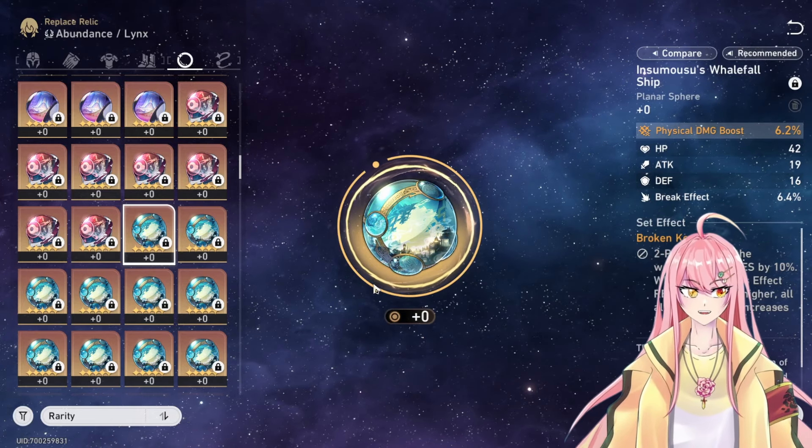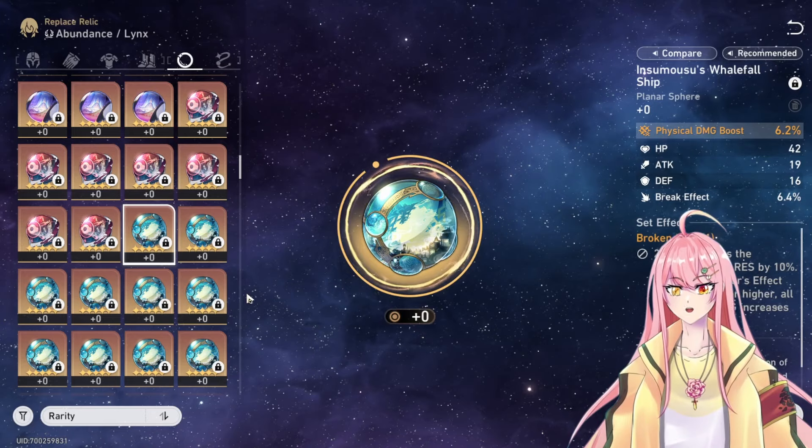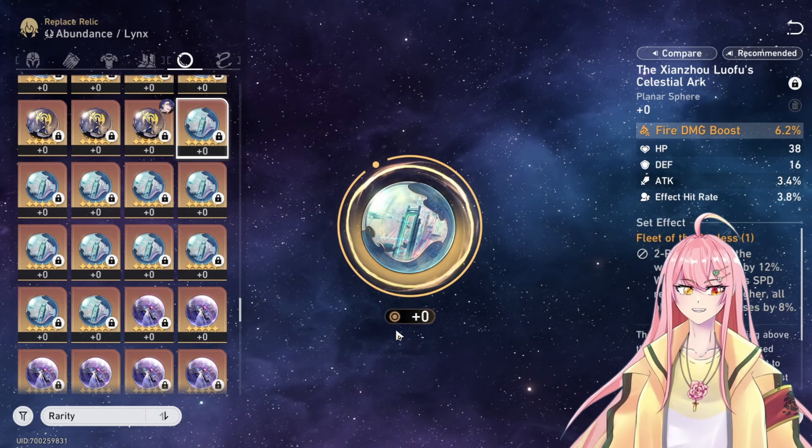You can also use the Broken Keel set — it increases crit damage for your other characters. If you're running a follow-up attack team that uses crits, this is a good option, though it doesn't increase Robin's own personal damage.